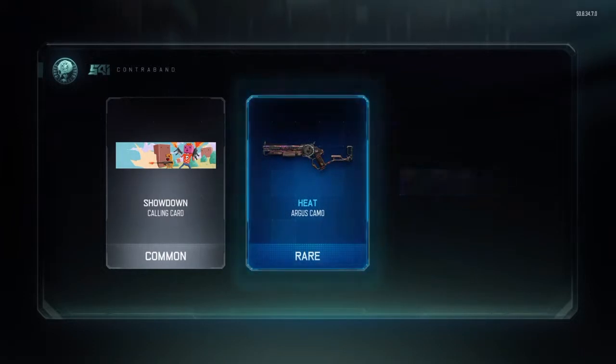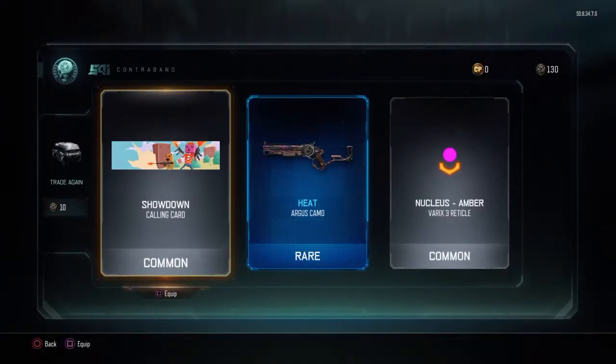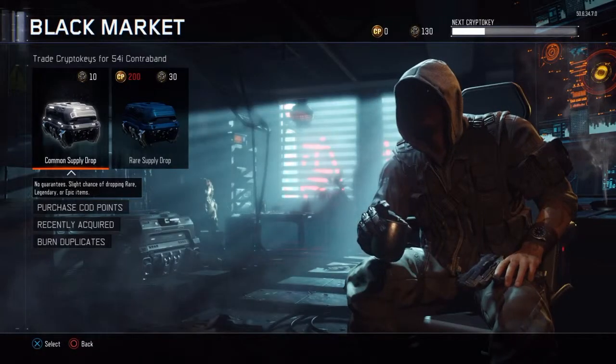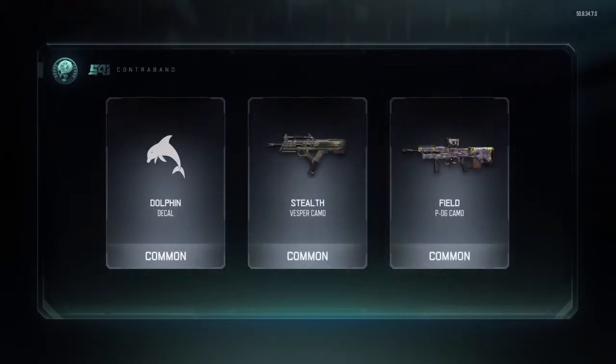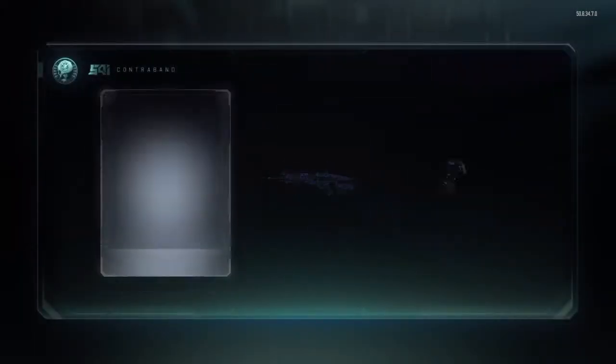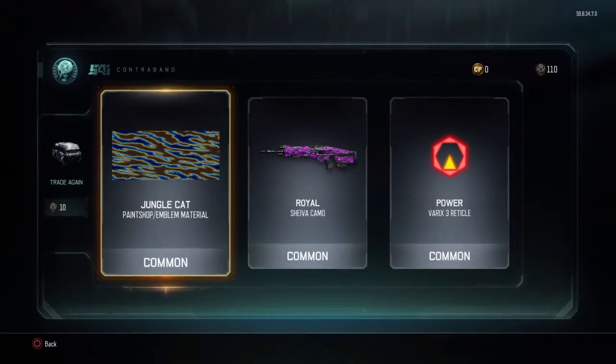Showdown calling card, heat - ooh, the Argus. I'm not a very big fan of the Argus but hey, if you get cool camos might as well rock them. Stealth and field once again. Don't worry, soon we're jumping into the rare crypto key openings, you'll get what you pay for. Jungle cat, royal in power - ooh.